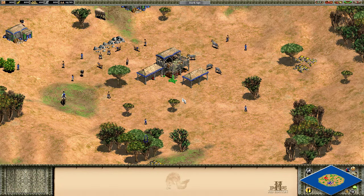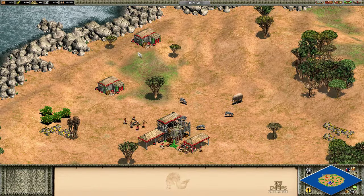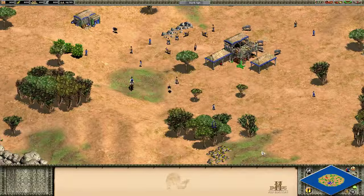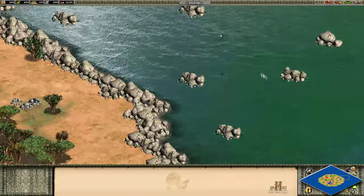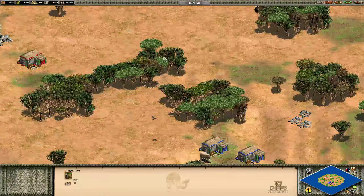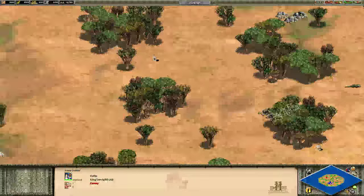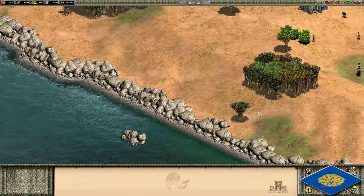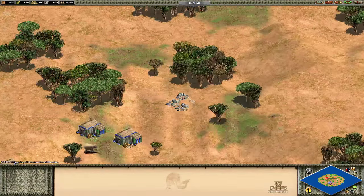Finally, on the new standard maps, we have Socotra. You start with a ton of villagers and resources, but you're on a very small island with your enemy and there's nowhere to run. The water is not accessible — stones around the edge block any docks, no fish to be had, just an empty void. Between you and your enemy is a very small number of trees and a small patch of land. Expect a lot of early aggression and intense fights for the gold and stone piles pushed out toward the edges. It's very different and unusual from anything in standard maps before.